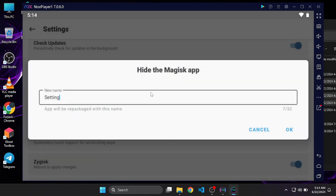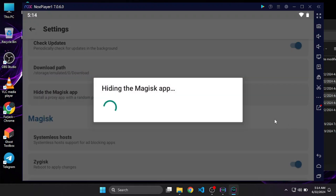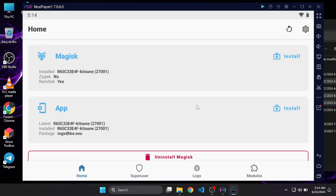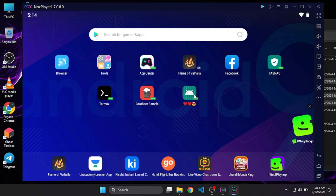Now I'll rename the Magisk app to whatever I want and click OK to hide the Magisk app — it will be hidden. Zygisk and everything will be enabled. To complete this we have to restart the emulator. As you can see Magisk has been renamed successfully and all the settings like Zygisk have been changed.